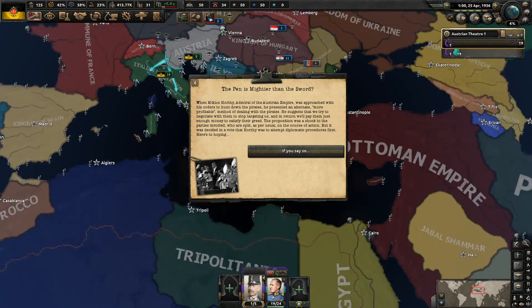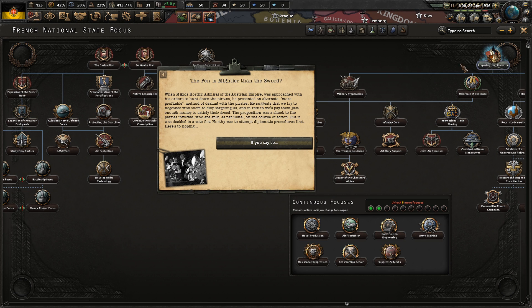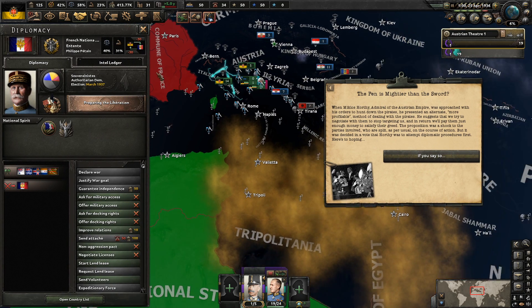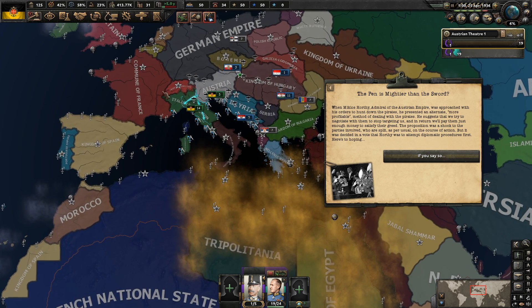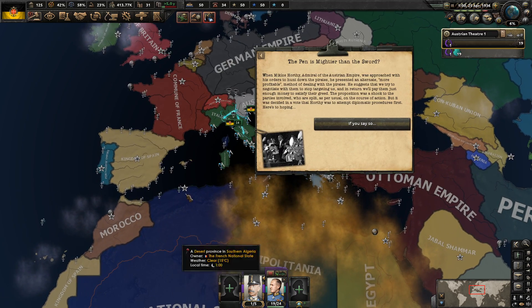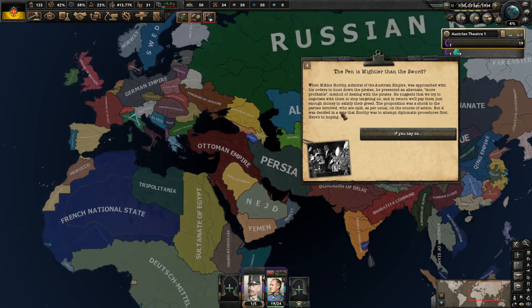France has already declared war - you've already declared war on each other? Really? It's only 1936. I didn't even know you could go to war so early. Either way, you guys fight it out amongst yourselves. It actually probably is going to lead to the International being stronger, assuming they can maybe win this war pretty early on. And also what the Canadians end up doing, I'm not too sure.